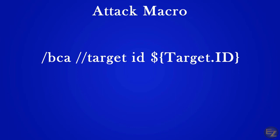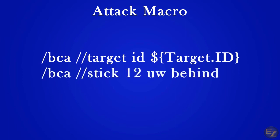Our second line is going to add a new qualifier to our stick command: slash bca slash slash stick twelve uw behind. The numeric qualifier twelve identifies how much distance is placed between the target and the character — by my estimates, every five increments is approximately one step away from the center of the target. We're also using the alternative qualifier behind instead of exclamation point front. The difference is the behind qualifier attempts to keep the character directly behind the target, while exclamation point front maintains the back 180 degrees as acceptable.